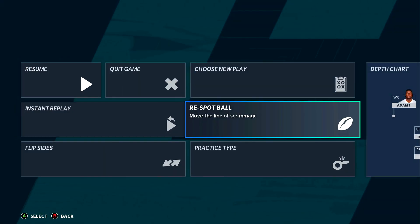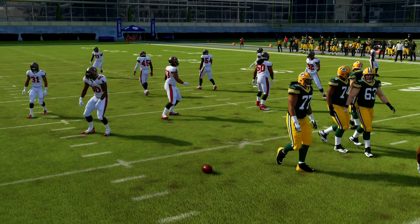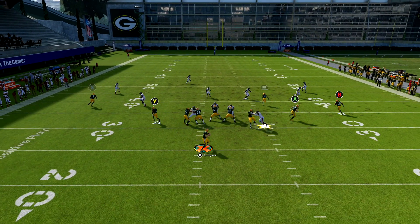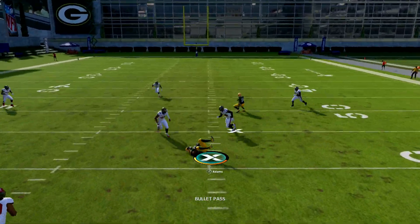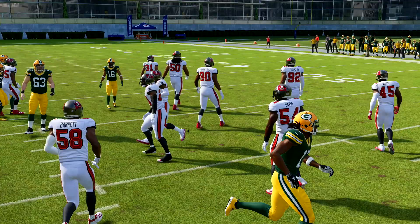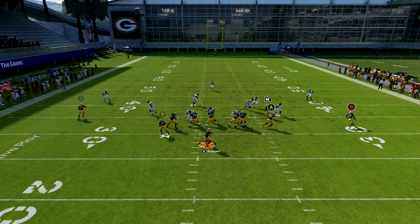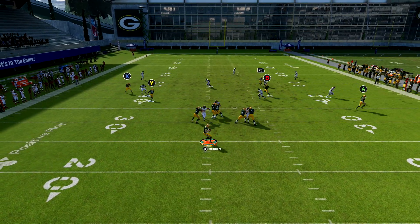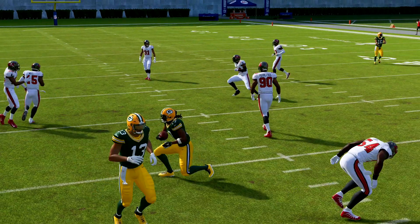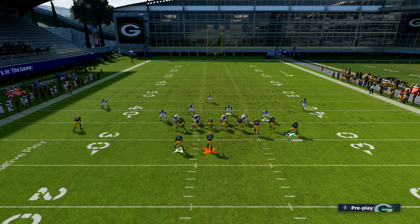Now we could try this on the left hash. Being on the left hash, you may get better spacing because the guy will have to break to the flat a little bit faster. We do get a little bit more spacing, so being on the left hash actually opens the play up a little bit more. This isn't like the newest thing people do — it's something people have been using since Madden 16, 17. So this isn't new.